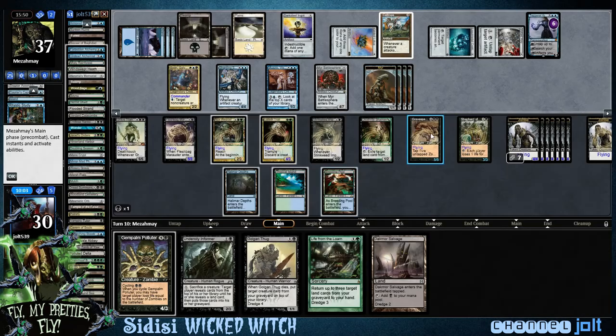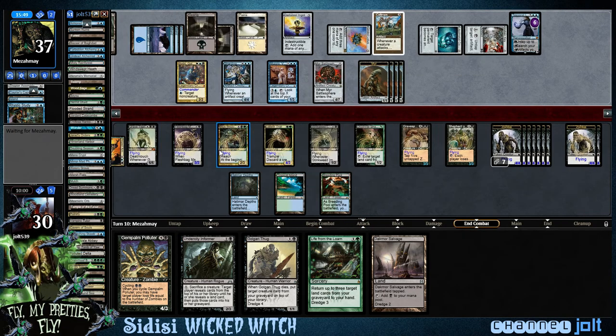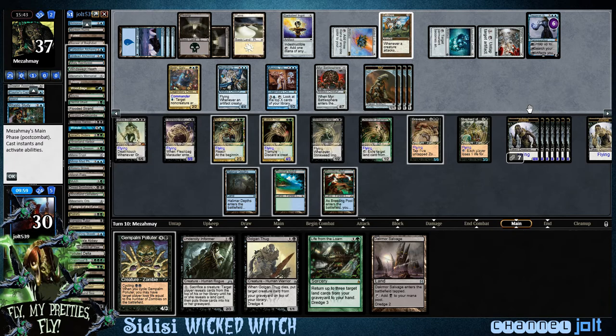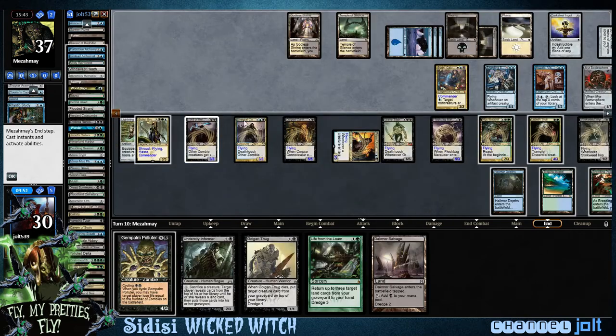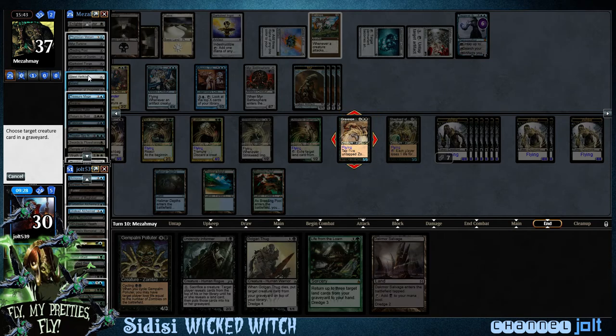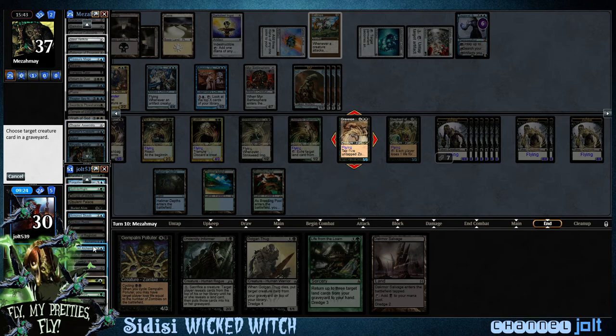So we've got a couple things to do. We're going to need to use Gravespawn to put target creature from our graveyard onto the battlefield so we can get a few more zombies. Let's count how many zombies we have — we've got 18 zombies. So we can Shepherd for 37 minus 18, we're looking at 19. We need to put a couple more zombies onto the battlefield. Let's grab Forgotten Creation and one more zombie.